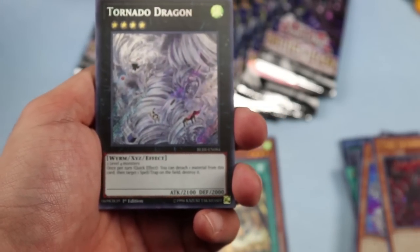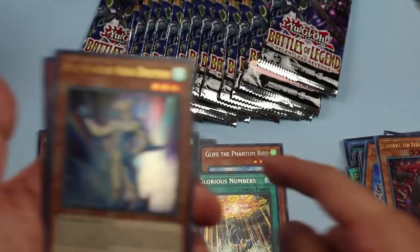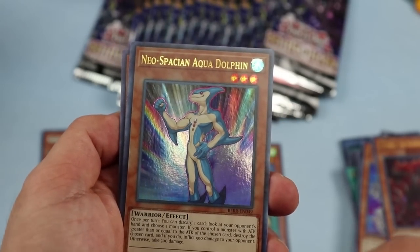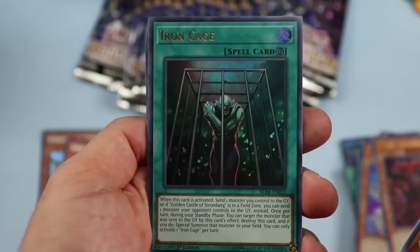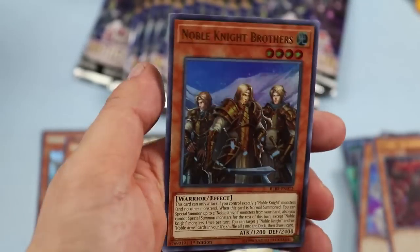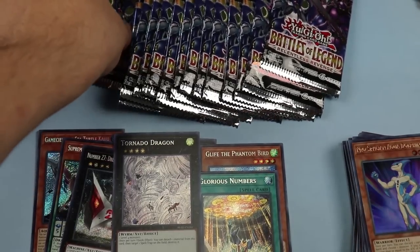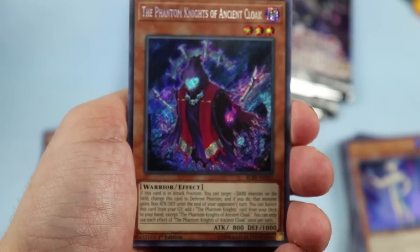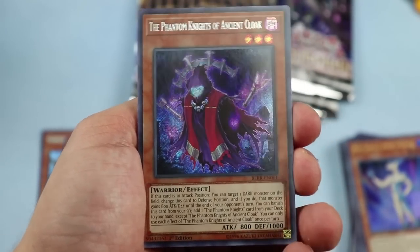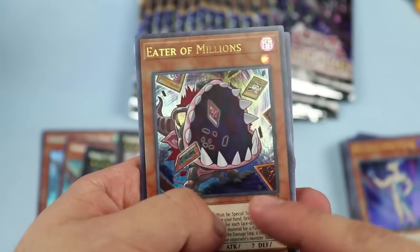Tornado Dragon — great reprint, used to be $15–$20, now probably around five dollars. Neo-Spacian Aqua Dolphin — not sure why they gave us Neo-Spatians, guessing they're getting more support or Konami's trolling us. Iron Cage is new. Noble Knight Brothers adds to the Noble Knight family — you can find Madrat and Merlin in this set. Phantom Knights of Ancient Cloak — almost all the good Phantom Knights are getting reprints here, Ancient Cloak was creeping up in value.